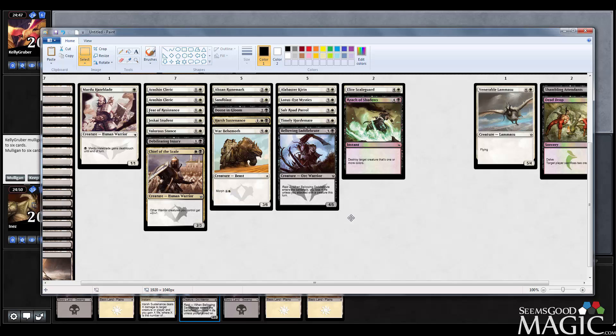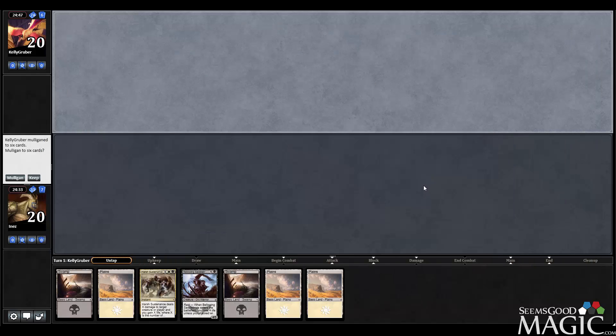After game three of match one, I realized we have a grand total of one, two, three — I guess you can count Debilitating Injury — so four permanents that actually turn on Abzan Runemark. So it's like a worse-than-Giant-Strength currently in our deck, but whatever, that's okay.